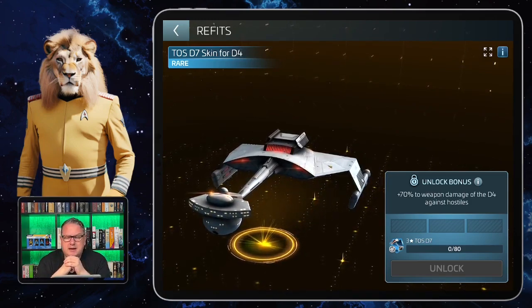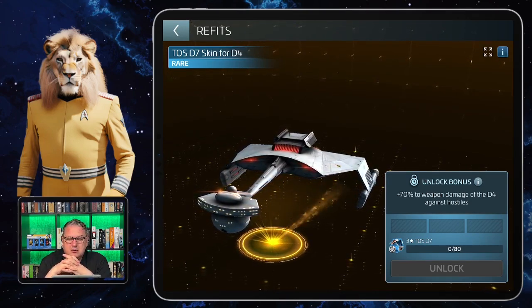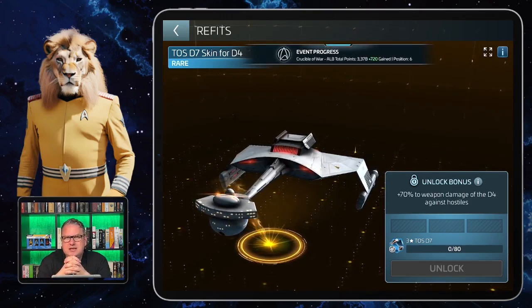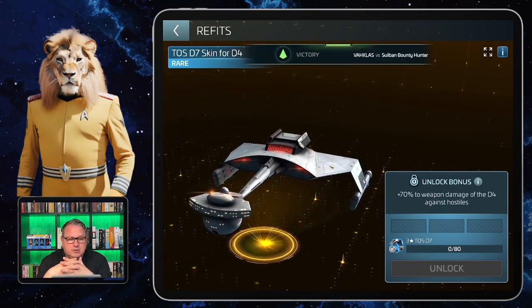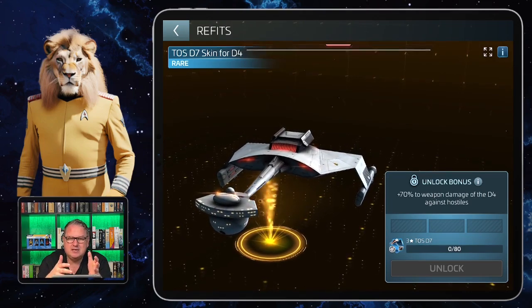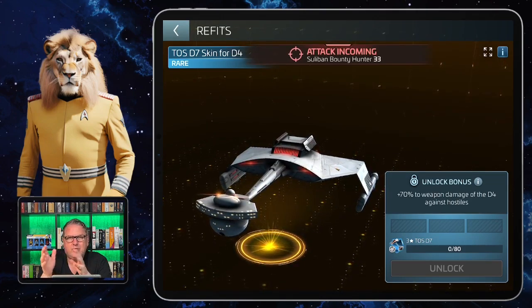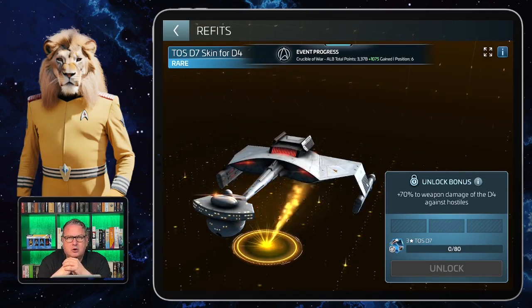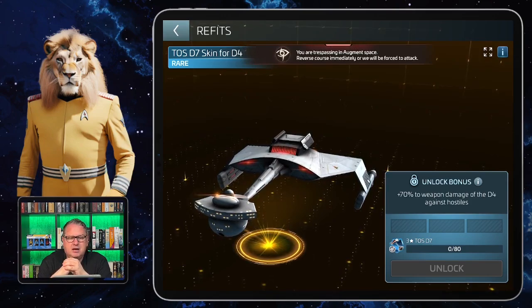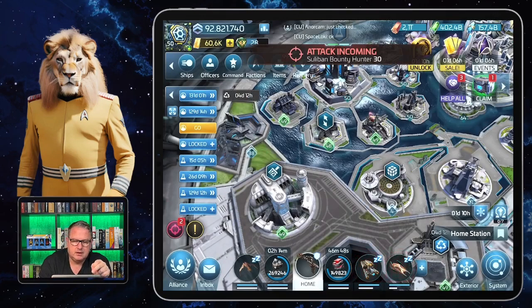When hunting hostiles for reputation with the D4 in Romulus or Sol, my ship does more damage, so I need fewer rounds to defeat a target and my ship lives longer. It was a very nice thing to have. If you're at the point where the D4 is your best ship and you're hunting normal traders or heavy traders in Sol or Romulus, this might be a very big help.